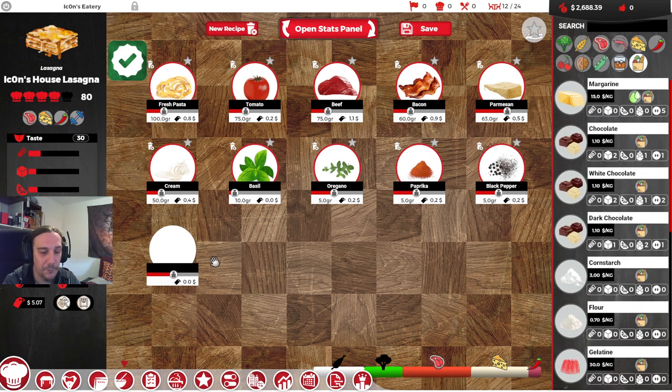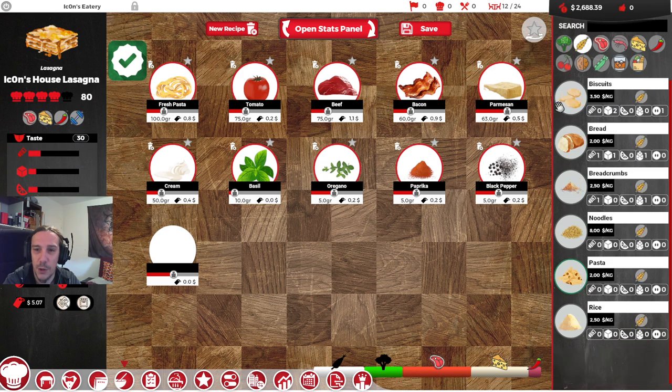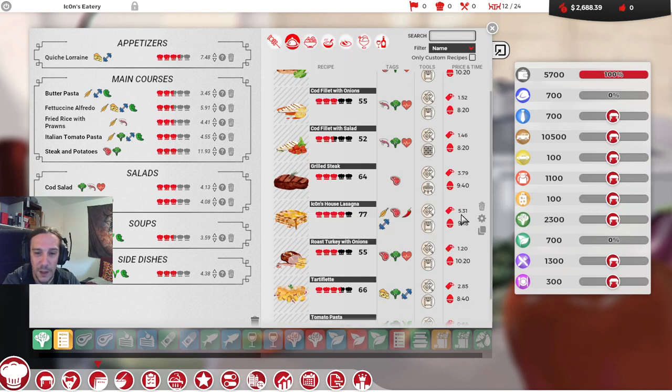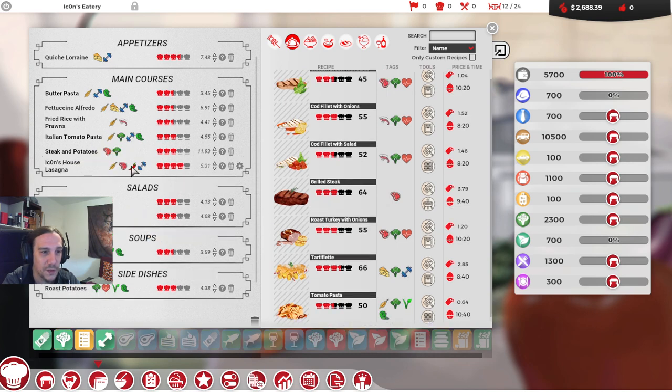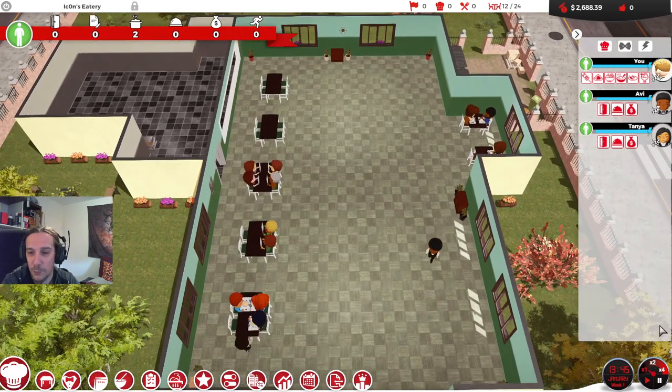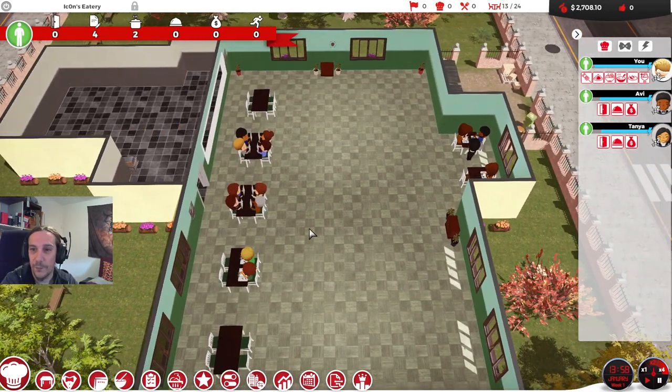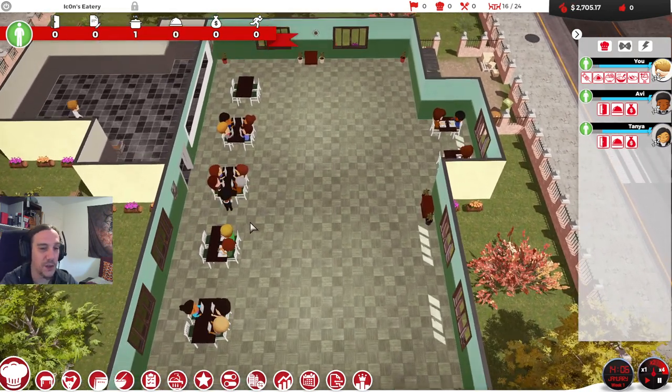Done. Going to sell that here. It features meat, and maybe we should bring in some more carbs — I'm going to use extra pasta. It does downgrade the quality slightly, but it's for the people. We're going to save that recipe and put it on the menu. Icon's House Lasagna has a really hefty price compared to the other menu items given its ingredients, but we're going to put it on.